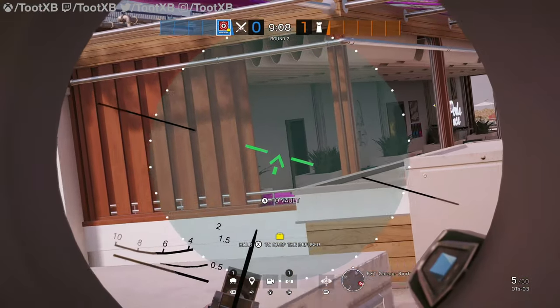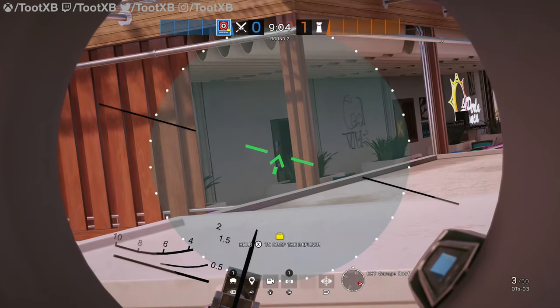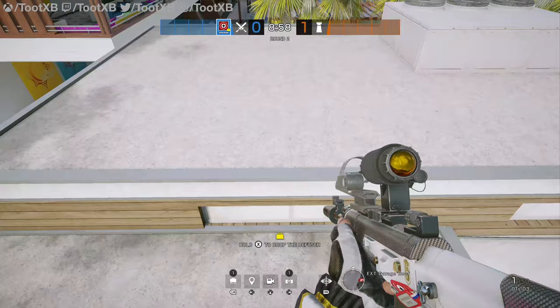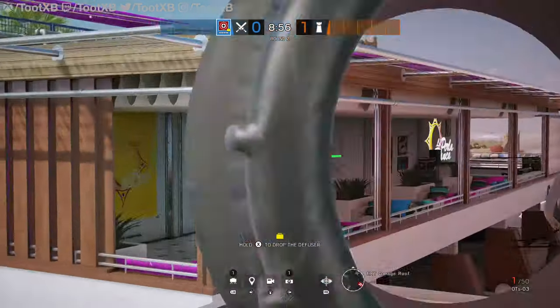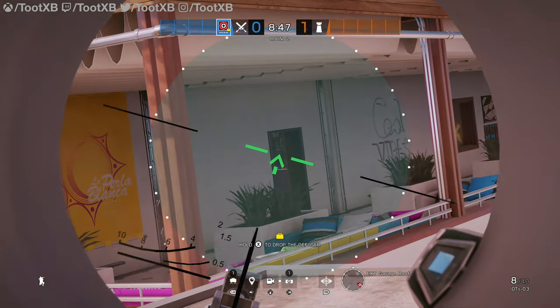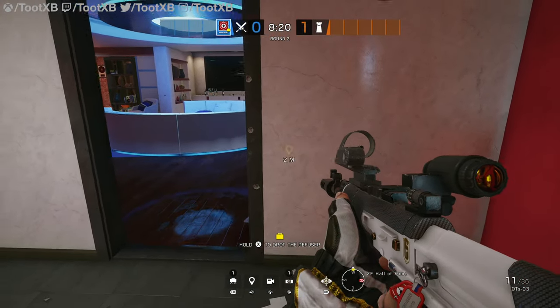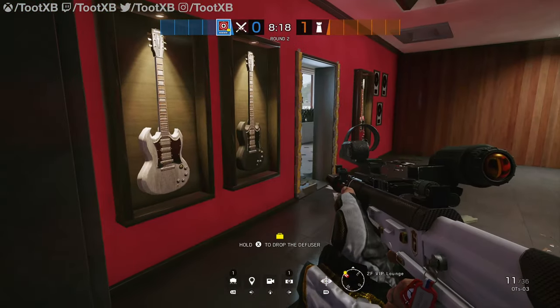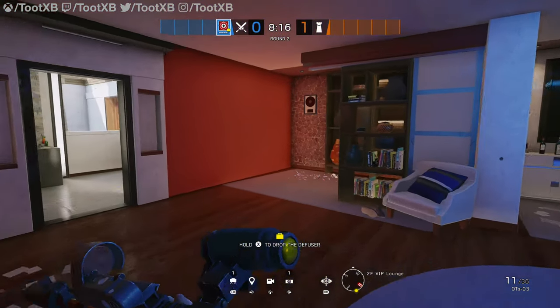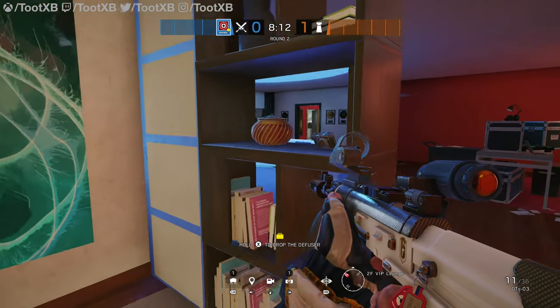As we move along the building, we can then open up this doorway that leads into the Hall of Fame. And this gives you an angle all the way to the back at the bookshelf — as you can see there, that's the bookshelf. Take a few shots and we'll see where those land. They land there on the door frame and you can also land a fair few bullets over here into the bookshelves. I've had a few kills that way. It is a really handy spot.